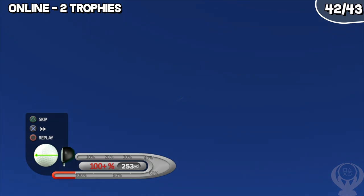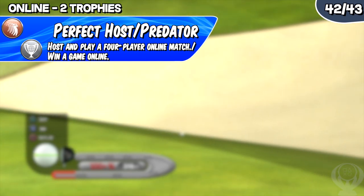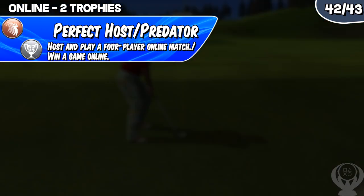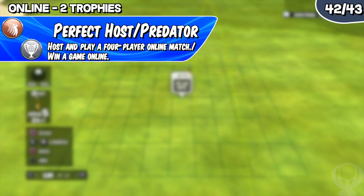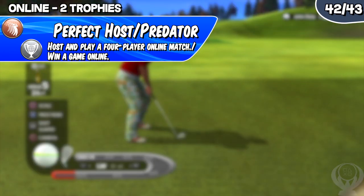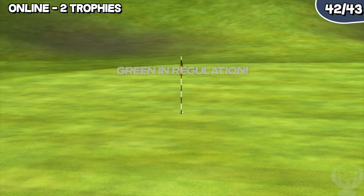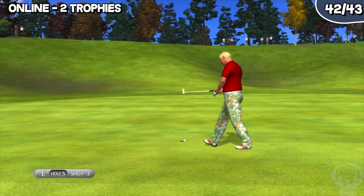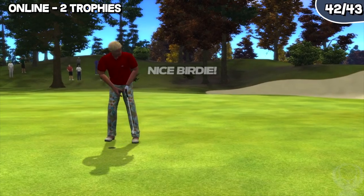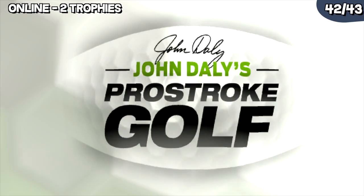Now let's get into the last section, which is the online. There are a total of two trophies: Perfect Host, which is to host and play a four player online match, and Predator, which is to win an online match. Obviously you'll need four players to earn one of the two trophies, but you can knock them out at the same time. It's as simple as finding four people, then letting each person take a turn hosting and winning a match. The hardest part is finding three others that own the game. All I can advise is to set up a session on PSN Profiles and keep extending the day until you find three others. Just know that you'll more than likely not find people overnight.